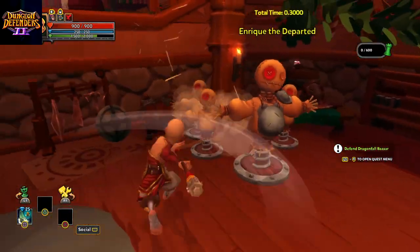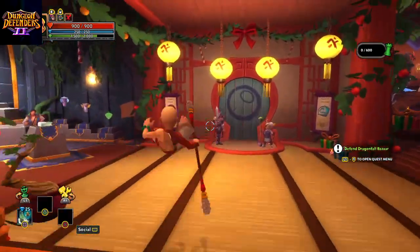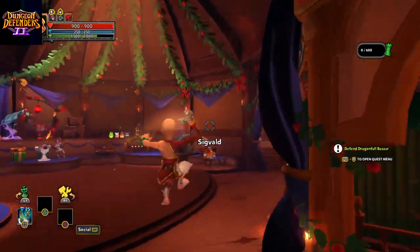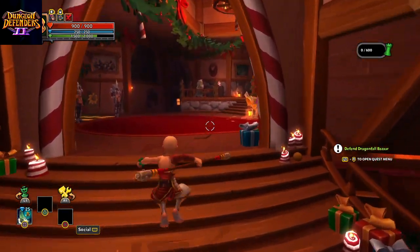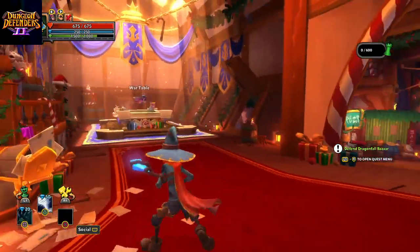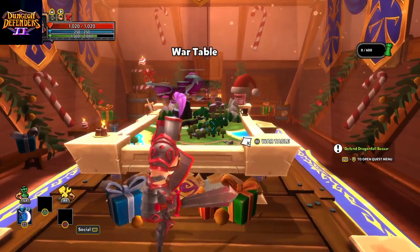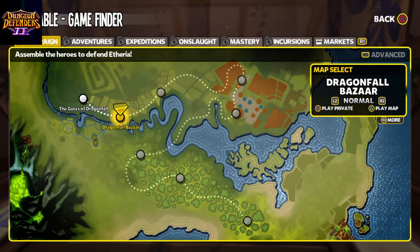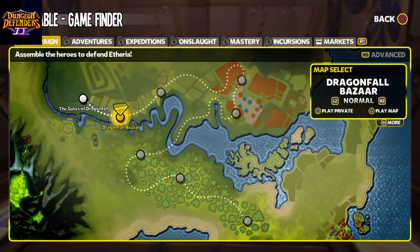There's a little bit of a training ground here. Today we are going to do the second map on the campaign. From last time, we got the monk, the wizard, and the squire. Let's go to the war table very quickly. Last time we did the Gates of Dragonfall, and this time we are going to do Dragonfall Bazaar.